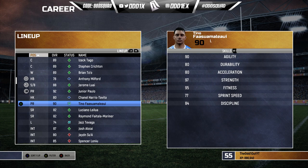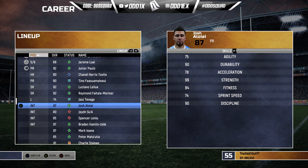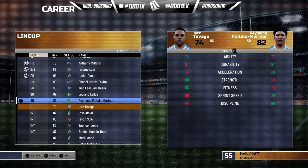The front row has Junior Paulo, Chanel Harris-Tavita, and Tino Fa'asuamaleaui. Before starting a new career mode, Tino will have to be updated — he'll be switched back to Australia in the game, but his allegiance is with Samoa. As for hooker, Harris-Tavita has been a beast in our Rick Young career mode, so I decided to throw him in here, though it does leave the bench lacking some spark.